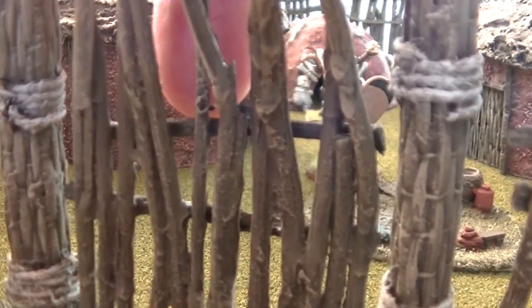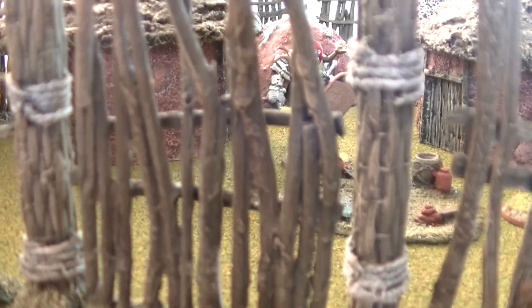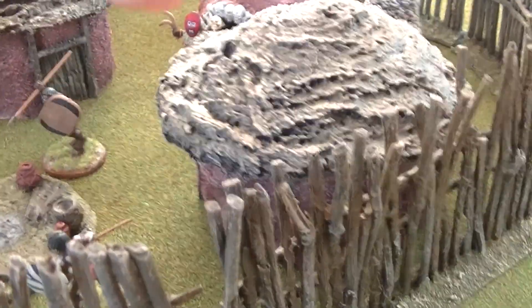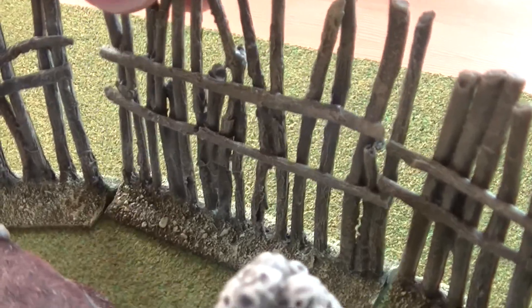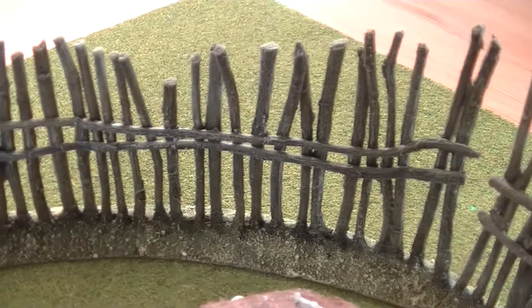You get a separate piece of stockade that you can place within the gateway, so you can either have the stockade closed or open. You also get four curved pieces of stockade, two straight pieces, and one smaller straight piece which is the same length as the gateway, so the whole thing forms a nice oval-shaped enclosure.